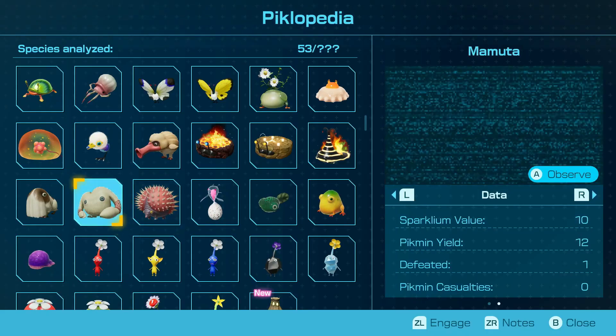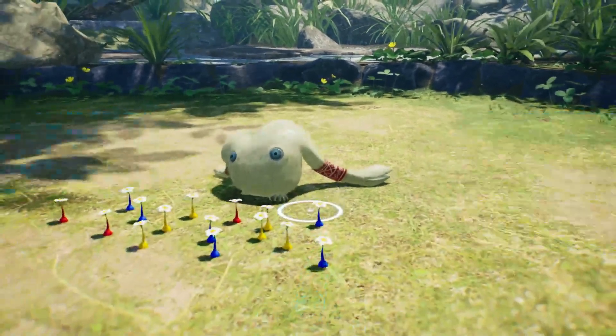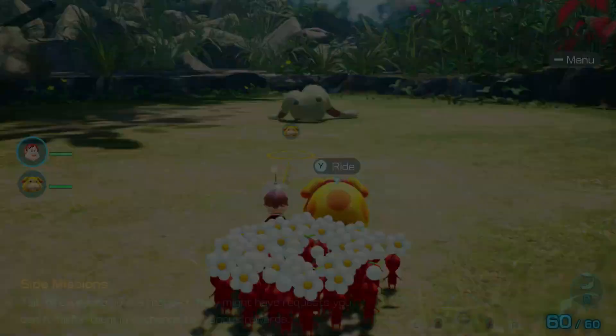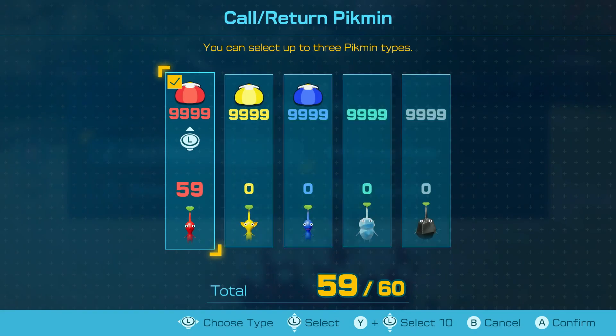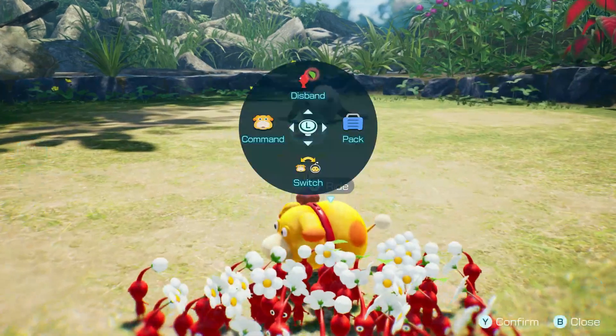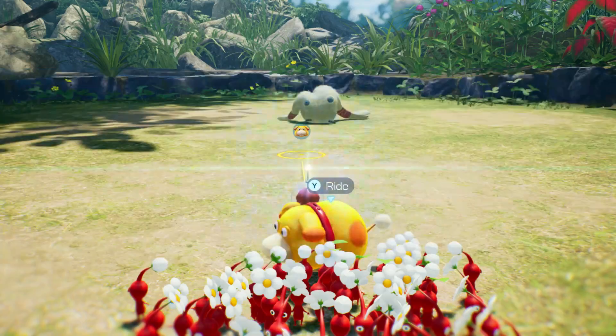I want to check one more thing. I don't remember how to do this. Engage. Can I throw Glow Man? The game doesn't let you use Glow Man here.